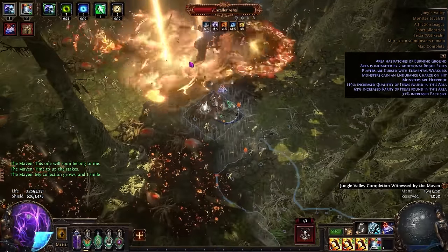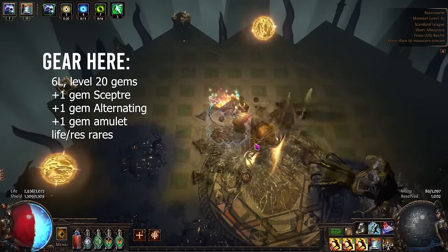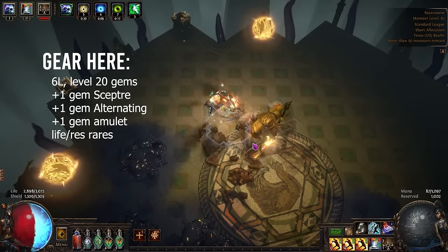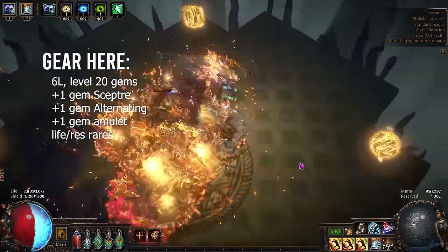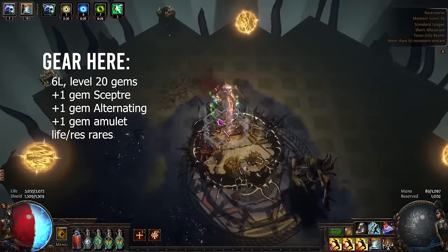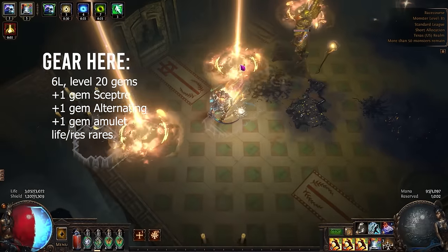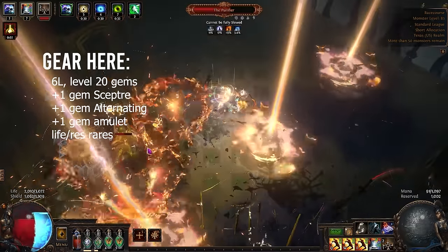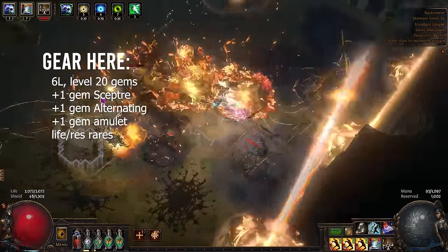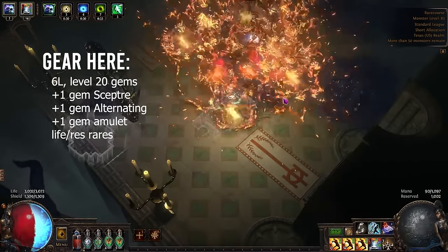Not only that, because of the way the AOE works for the gem, it's possible to squeeze out more damage than you would otherwise expect when eyeballing POB. Crucially for build feel, this is a trap build, and if you don't like trap builds, you're not going to like this build. The damage begins after a slight arming delay after you cast it, and it's not for everyone. I personally love it, and I've been playing it a long time, and 3.24 looks like a perfect league for single target.